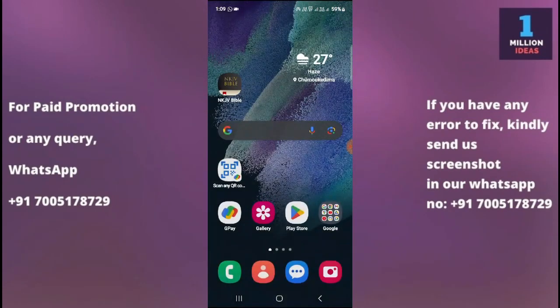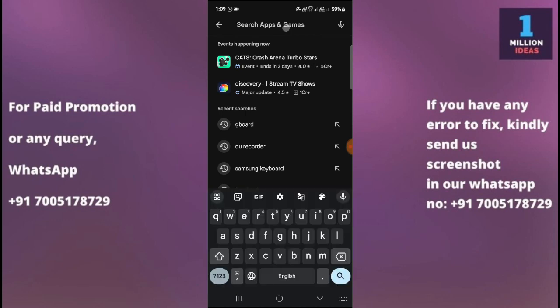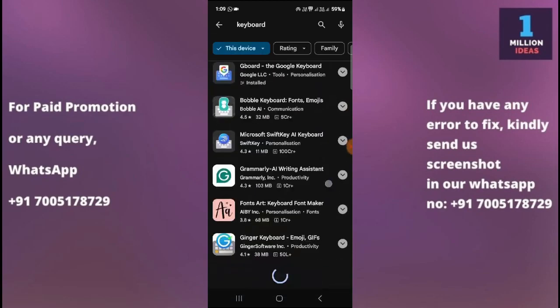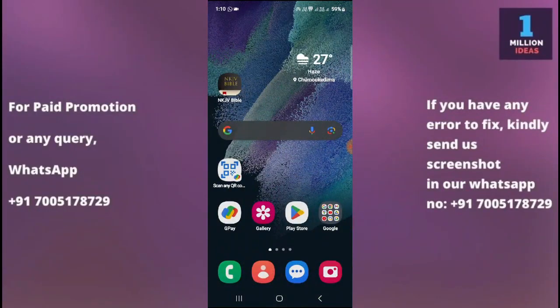If your keyboard is still not working, try using a different keyboard. In the Play Store, there are many keyboards available — just type 'keyboard' in the search bar and you will find a large list. Download one by checking its ratings and reviews. Consider downloading Gboard or SwiftKey to see if the problem is specific to the keyboard app you were using. If Gboard is not working, use SwiftKey; if SwiftKey is not working, try another keyboard.